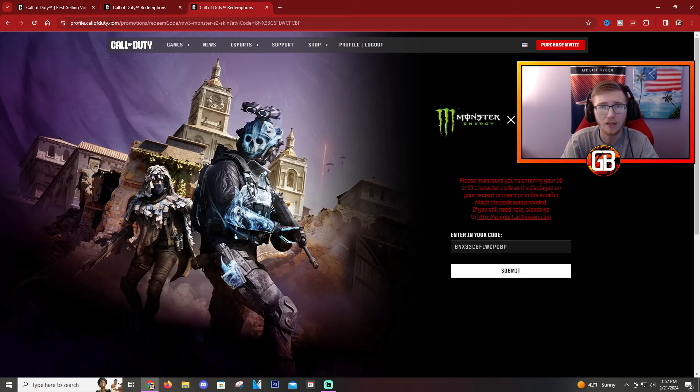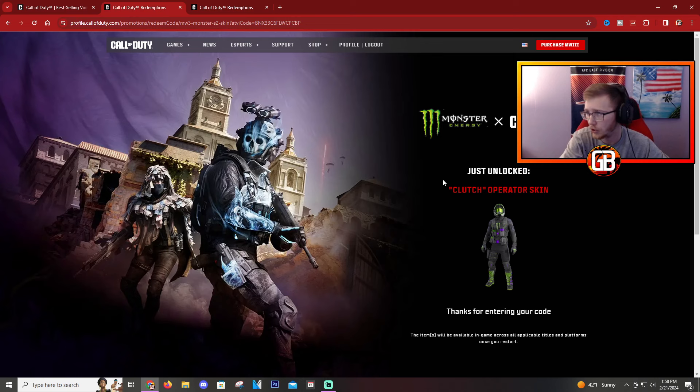Once you log in and enter all your information and link your account, it probably isn't going to activate right away — at least for me it did not. I was stuck on a page that said something about entering a code, or you may get sent to just the normal home page. All you're going to want to do is type in callofduty.com/redeem-monster-energy again — the same exact link — just do it a second time.